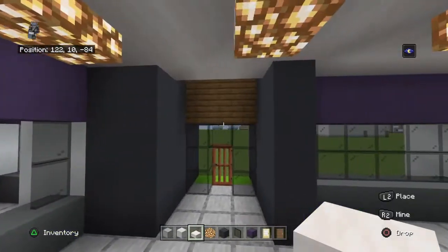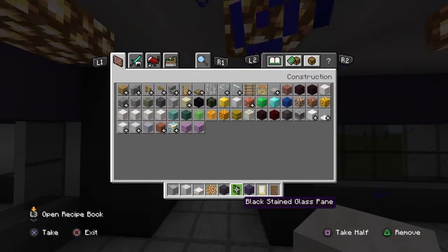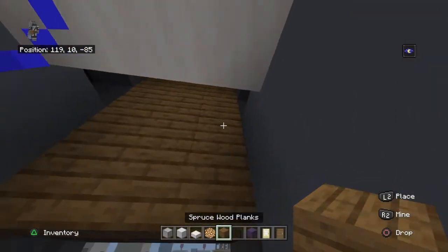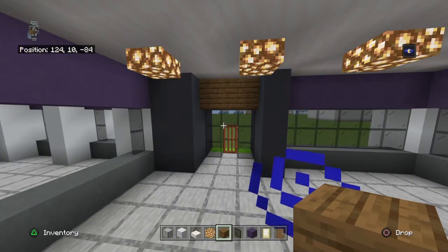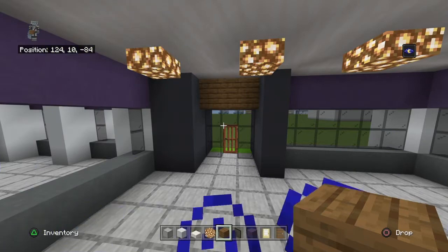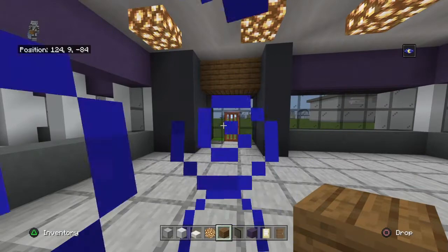Don't add anything directly up against the spruce. Get rid of your gray concrete and get out spruce planks. Bring all those spruce planks towards the left of the row — that gives you this result. I knew there wasn't a light there; I just think it looks better if it sticks out. I always do this with black glass — I like to have something to separate them because I don't like black glass directly up against other blocks.